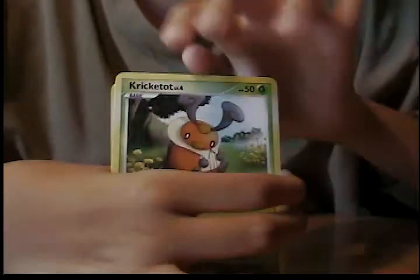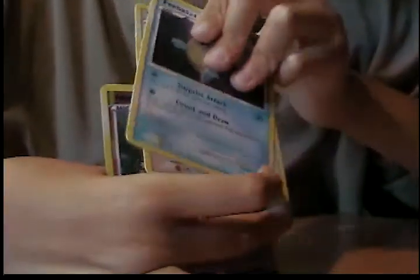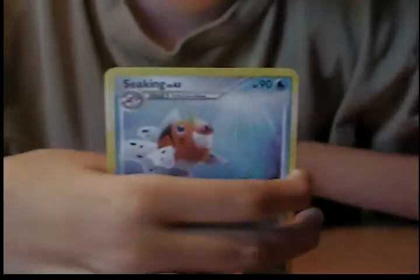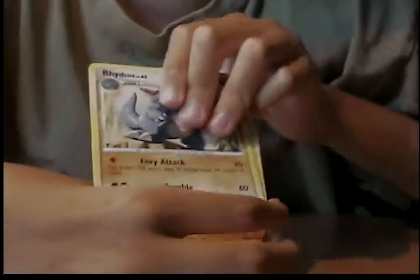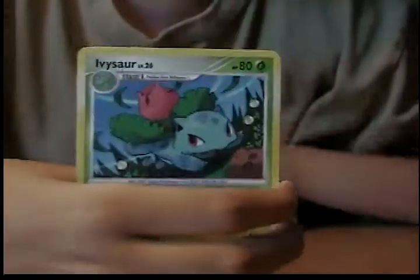Okay, do the Whismur. Togepi, Togepi, Feebas, Bidoof, Snorlax, and the rare is a Skitty. That's nice because I needed that one, so I'll put that off to the side. Rhydon, Cyrus's Initiative, and Aggron. Not bad.